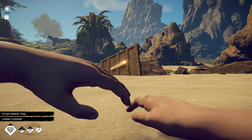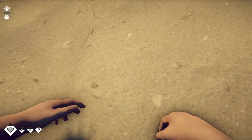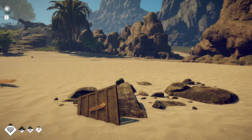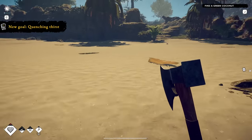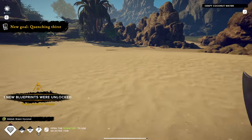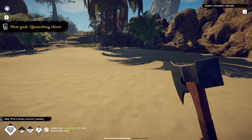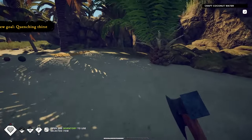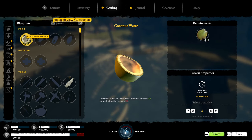Here we are on the island! Current weather's clear, location unlocked. There's gonna be surveying in the game — I remember you have to climb a giant tree and survey the area, then you know where stuff is. Pretty cool mechanic. We're going to follow what the quest is telling me to do. Get the coconut — and you can see in the top left the sun is a problem, so I'm gonna get in the shade. Craft coconut water.